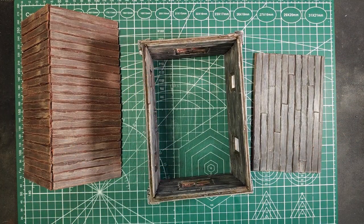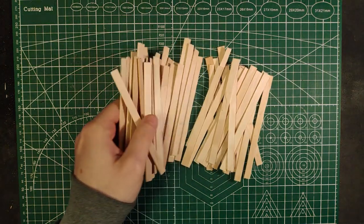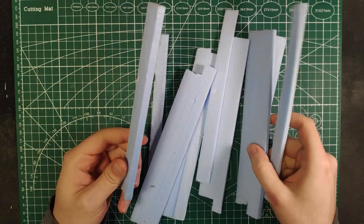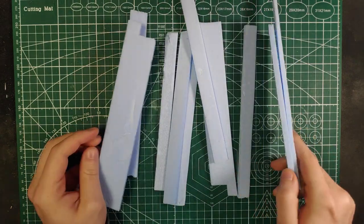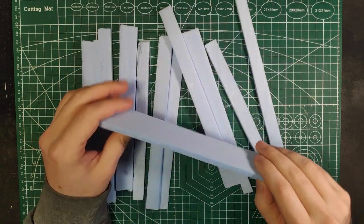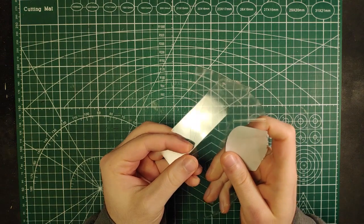To make this we're going to need a few things: some thin cardboard to make the base structure, a lot of wooden sticks, a little bit of foam to make some decorations. I'm using XPF foam because it's easier to work with, but any type of styrofoam will work just fine. And then some thin transparent piece of plastic to make the windows.